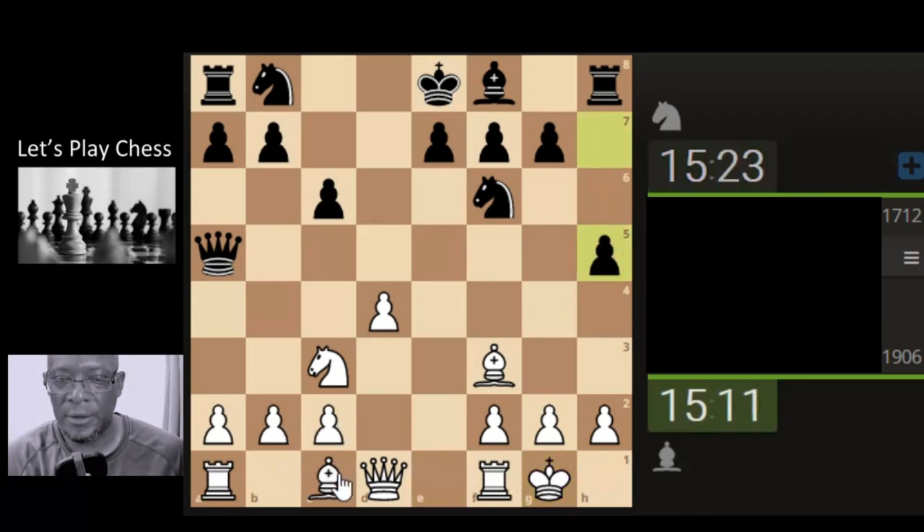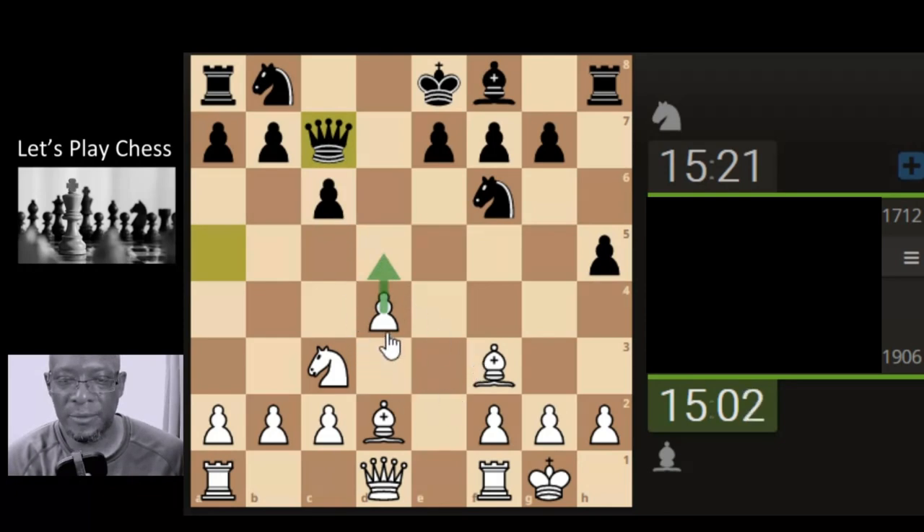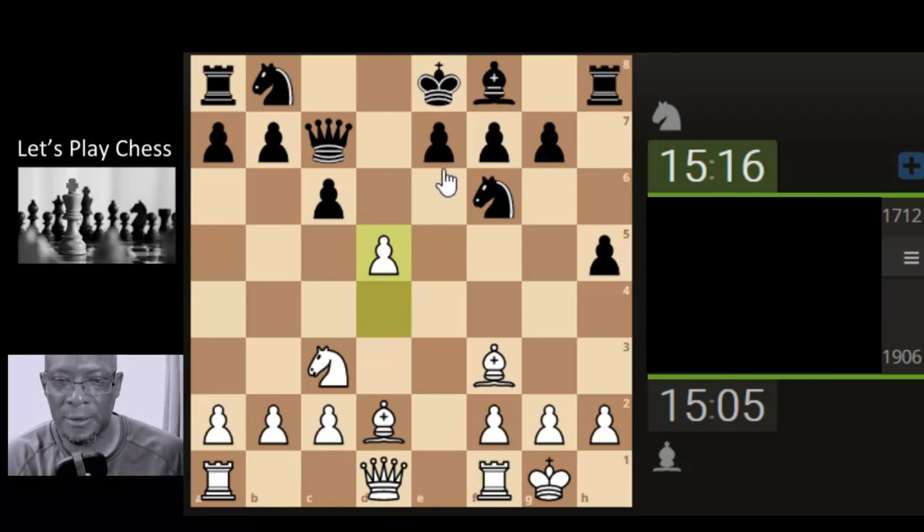Let's try and avoid the usual type of suspects in this situation and the obvious x-ray through to the queen. Could attack the pawn — got two pieces on there. What do we reckon? Just give them something to think about whilst their king is not castled.